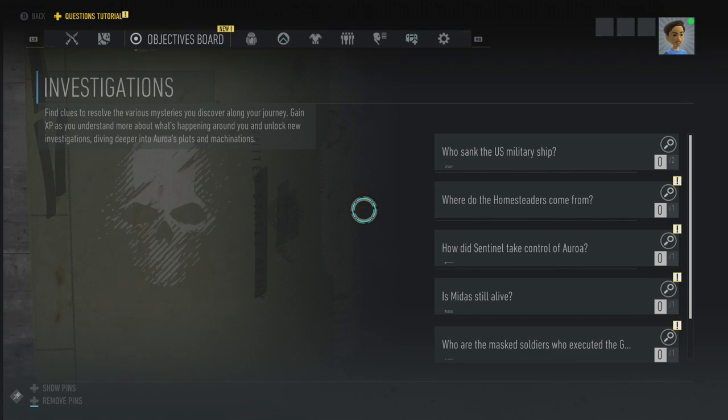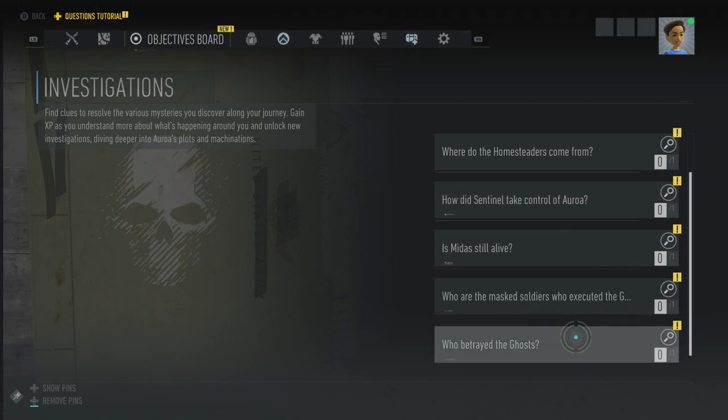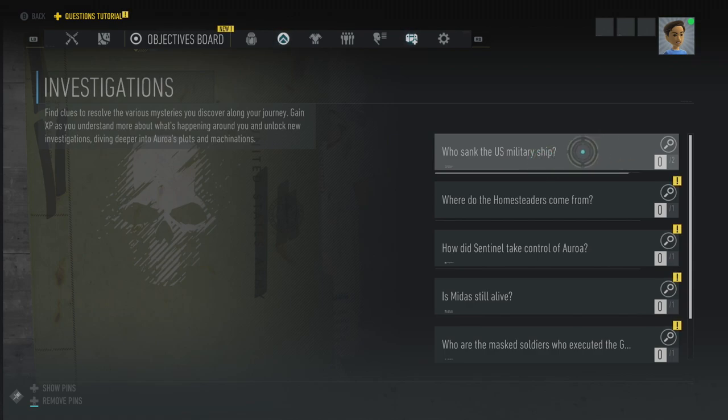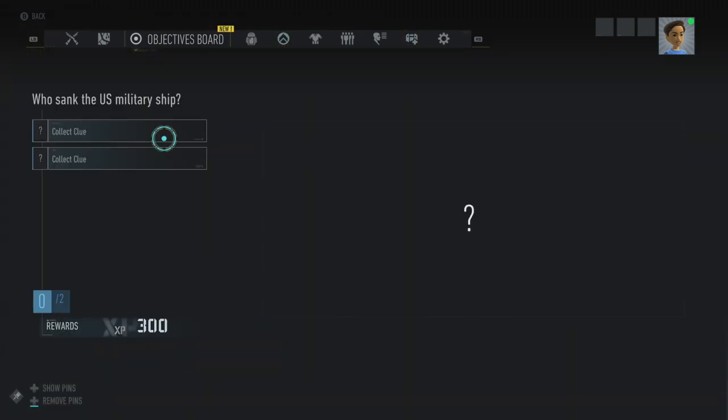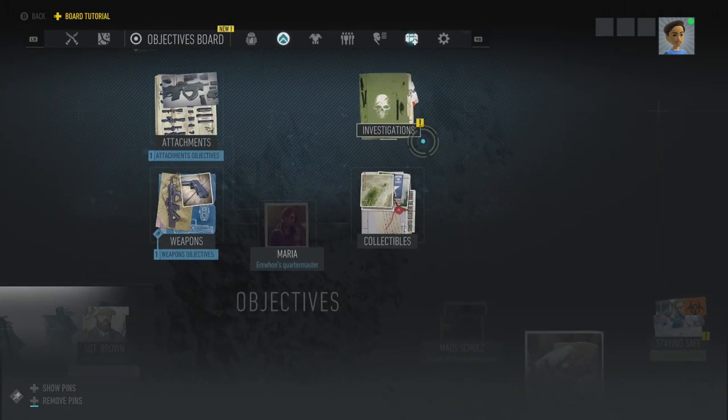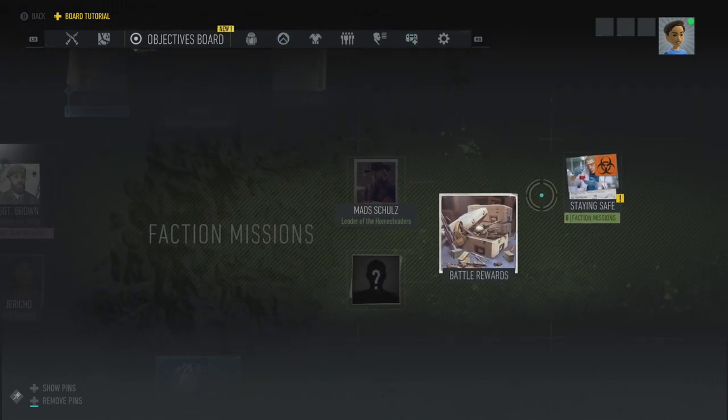Investigations — oh, these are like side missions. Who sank the US military ship? There are clues — you've got to get clues. Unlock and complete Operation Greenstone, Mission No Way Out. Unlock and complete Operation Greenstone, Mission Back to the Basics. You can get clues, and then there's more. And then faction missions — Sentinel is building roadblocks and closing in on Erewhon. They must be stopped. Hack the computer — these are the daily challenges.